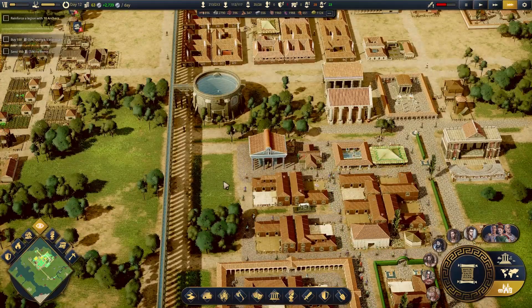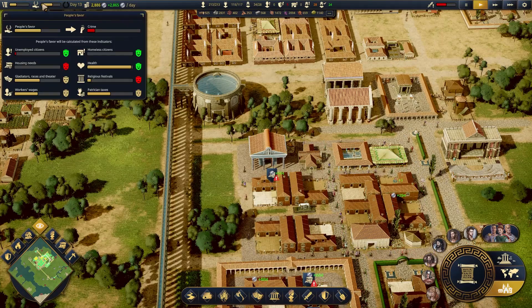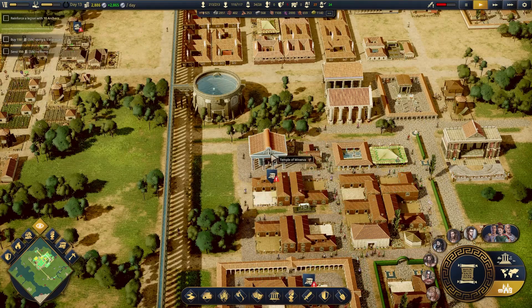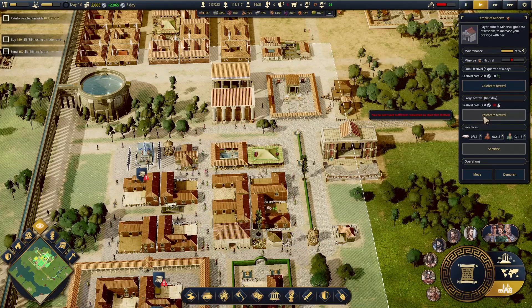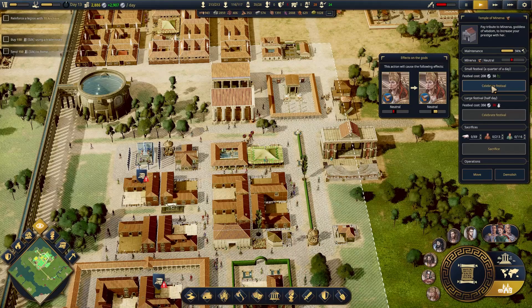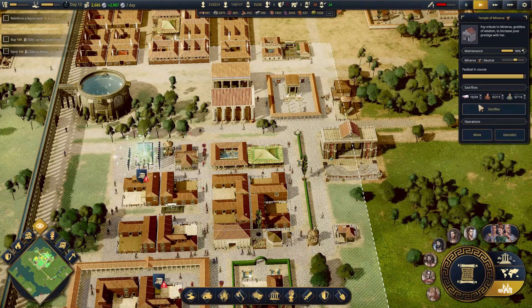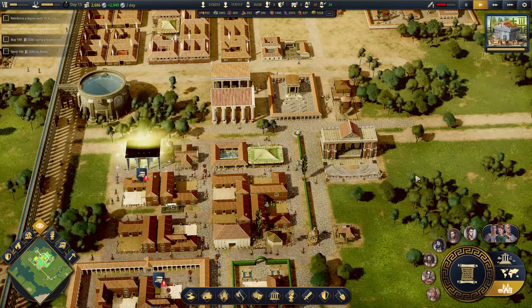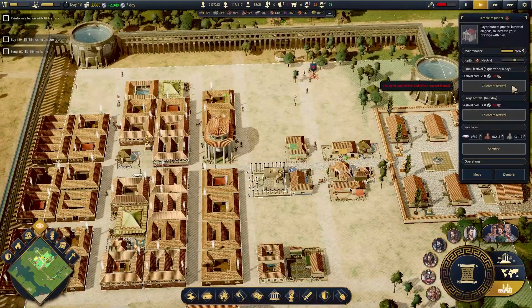I want to get to day 13. I want to throw some festivals — it's important for my people. Crime is actually steadily heading up as well. Let's celebrate a festival. Let's also grab a good 10 of these bad boys and sacrifice those. Things are going to go lousy with pig death.